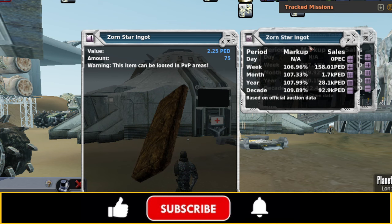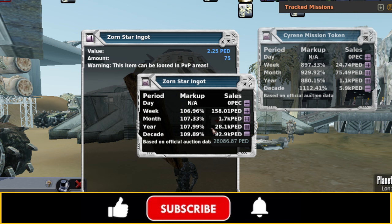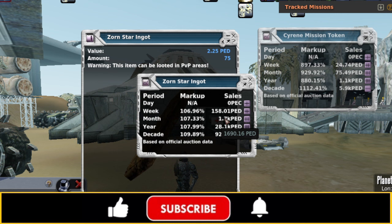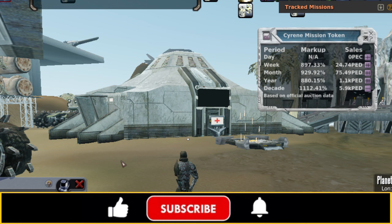We did the same thing with our Zornstar ingot — the refined version — about 106 to 107% markup because you've got the added refining cost. Not really the best demand — that's really poor demand for a basic ore on a basic planet. If this was Listerium, you would see 100,000 ped worth of demand every couple of days, if not every single day. So to only have 158 ped worth of demand this week, and I've got probably 900 ped of this particular ore I could convert into ingot sitting in my storage right now — I've got far more supply than there is demand in the entire game. Being able to slowly convert it into Siren mission tokens at 900% markup — that's amazing.